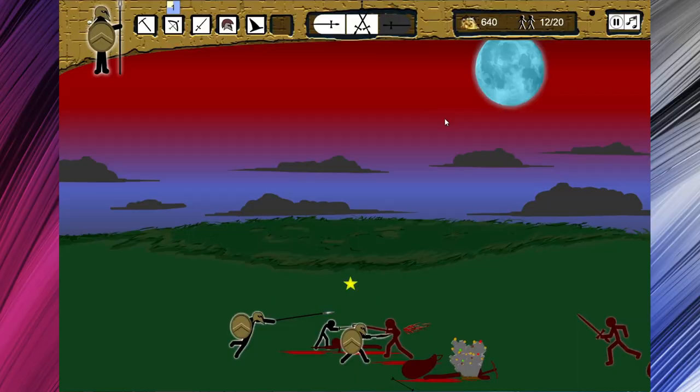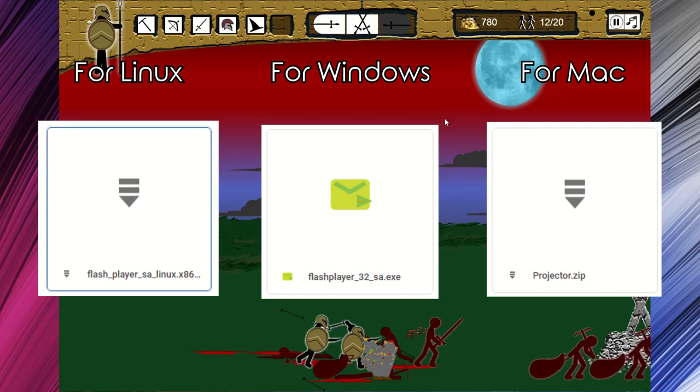How to play the original Stick Wars 1, Stick Wars 2, and Stick Empires in 2023. Step 1: have a PC. Step 2: download the appropriate standalone flash player for your PC and the Stick War games you want — check the link in the description.